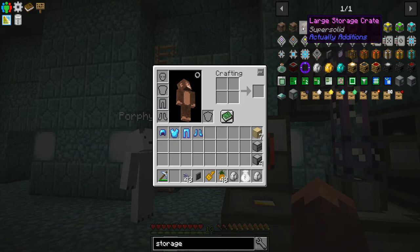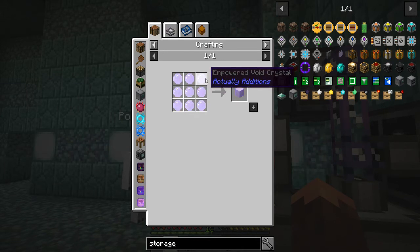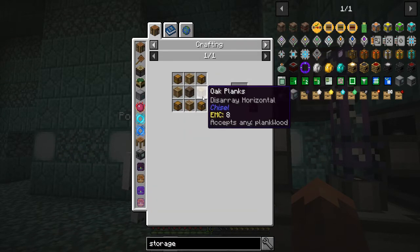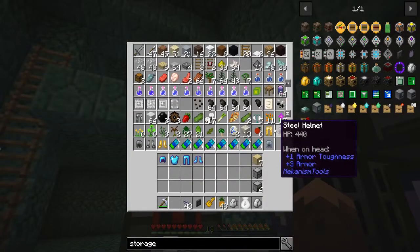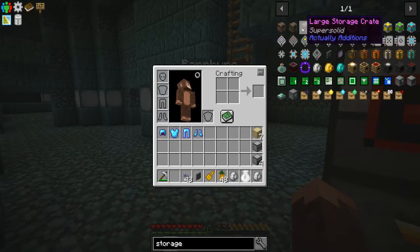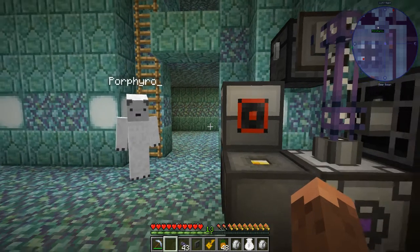From Actually Additions there's something called a large storage crate. It's a little expensive — it costs four empowered void blocks, so four blocks of coal, some wood. The smaller ones use more wood. But look at how much inventory these things have — like an alchemical chest but taller, with three pages. A large storage crate holds that much. I'm thinking that might even be better than disks — any alternative to storage drawers, I'm all for it.